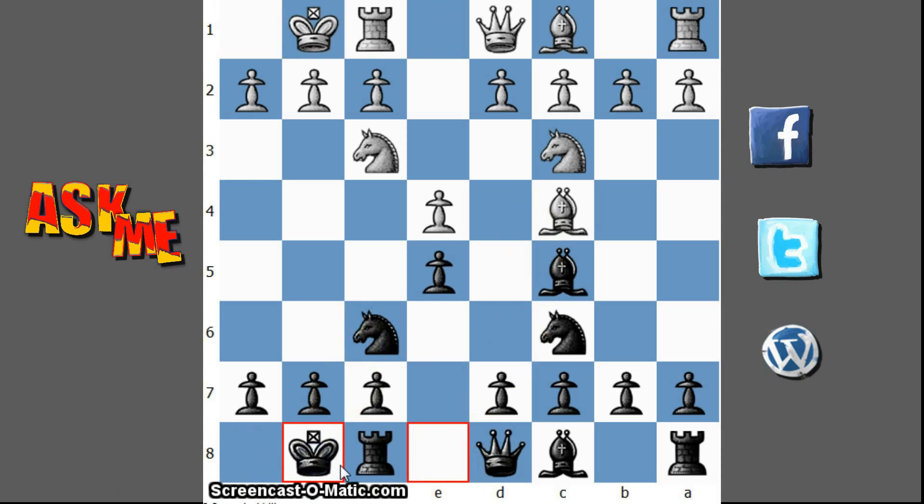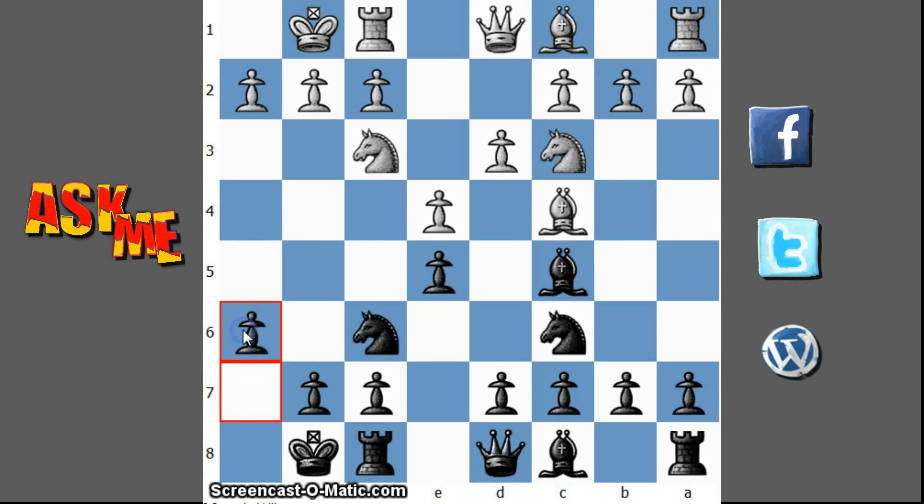Black will also castle. D3 is played. I don't want to play d6 because then Bg5 is coming — that will be a problematic pin, so let's avoid this.